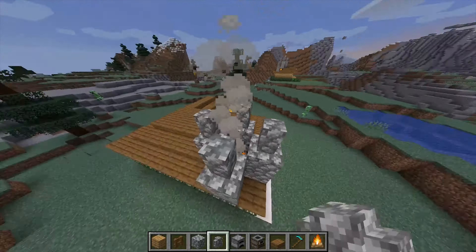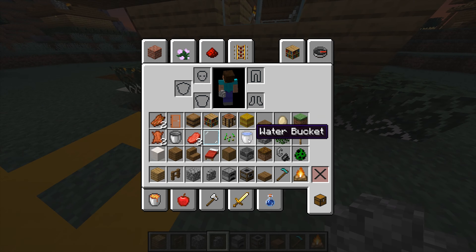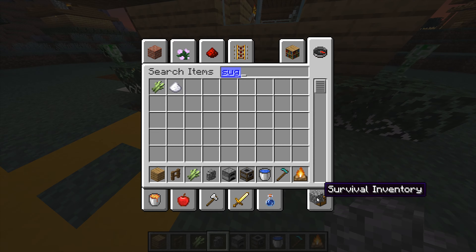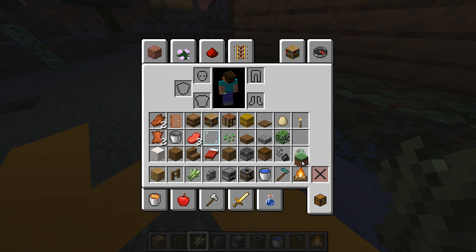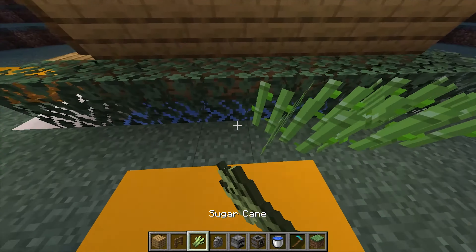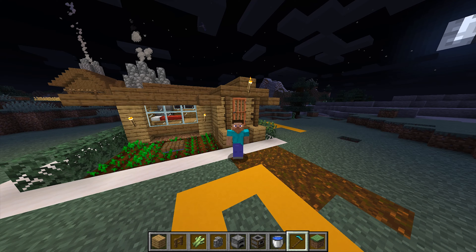Now you have a pretty cool looking house with a working farm! If you want you can also add a sugar cane farm. All you need is a water bucket and some sugar cane — get it from your local river. You can put this right under here, then place your sugar cane, and kapow!